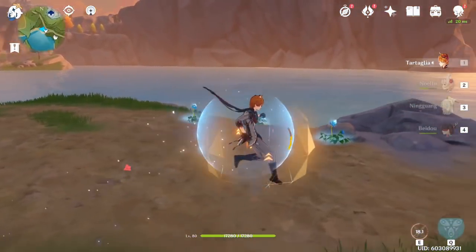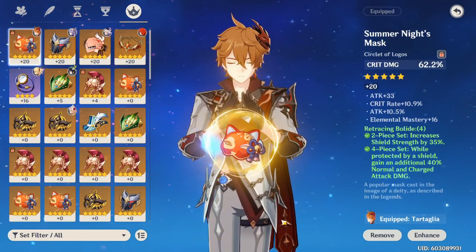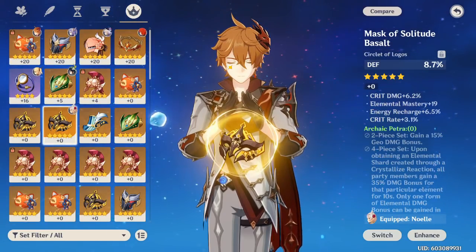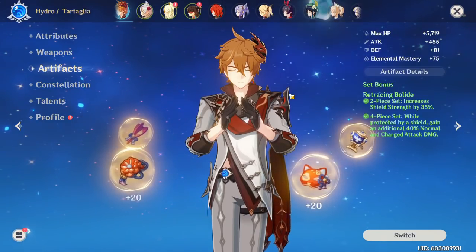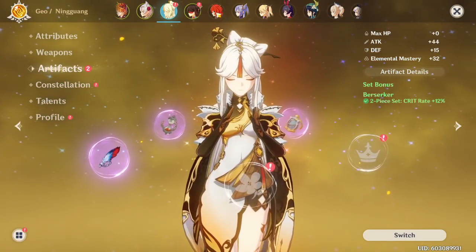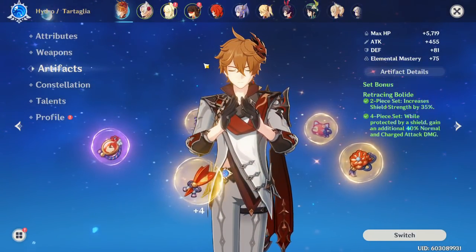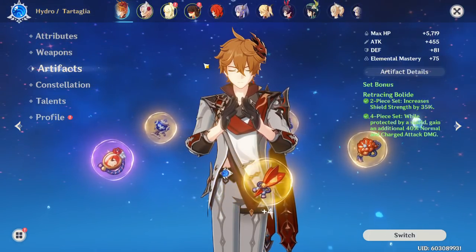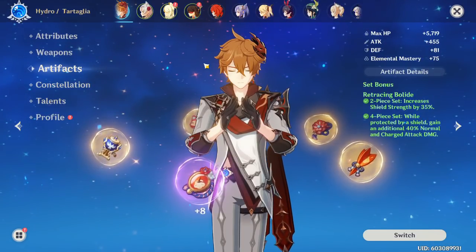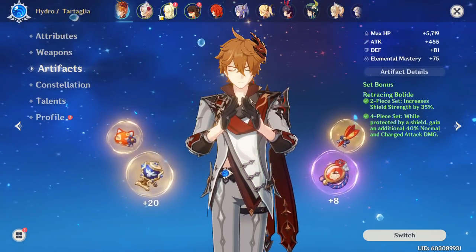So what are the pros and cons of the set? On the pro side: you get 40% normal and charged attack damage — it's just the best set, the highest DPS you can get. Another pro: you can run this with the Petra set on your support, which gives 35% damage bonus to the element of the crystallize reaction. The cons: this set requires at least one party member to have a shield, which means you might have to run Noelle, Ningguang, Beidou, and Diona because each other's shields might not be enough alone. You do have to build a comp around this artifact set.